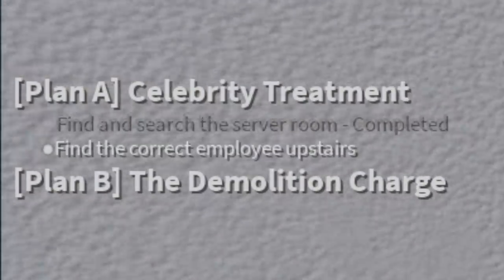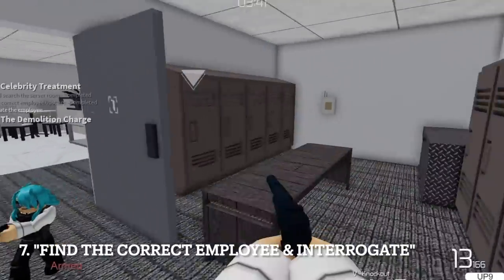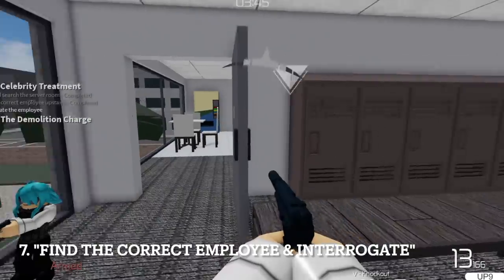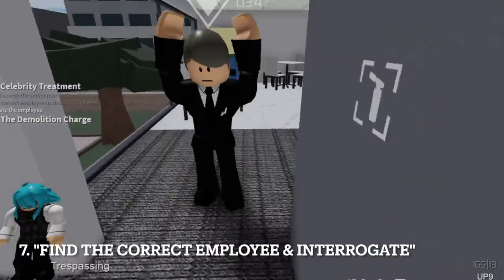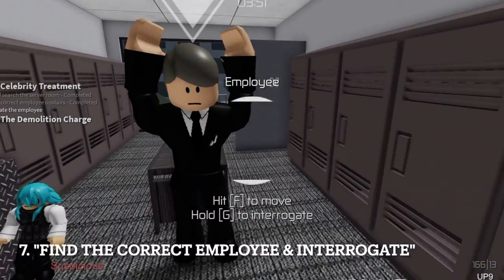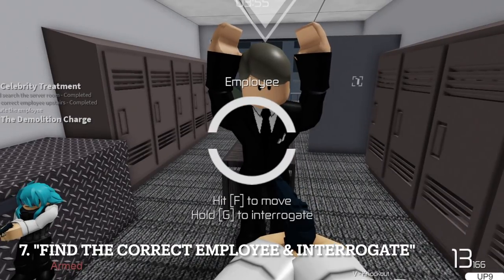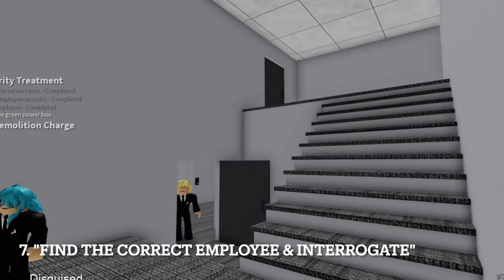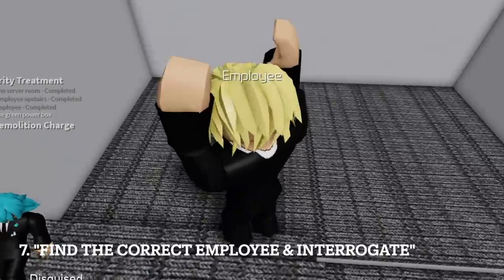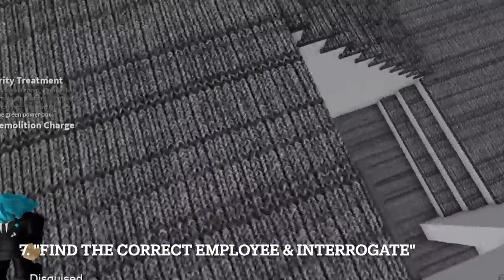Find the correct employee, then interrogate them. You might encounter this condition on Operative difficulty and above. There are two spots where you can attempt to take the employee hostage and interrogate them in a safer way, depending on their route. One is a risky spot where you can lure the employee from upstairs inside. The second spot is the staircase at the back of the bank, where you can use the door to partially hide them or get an employee disguise.